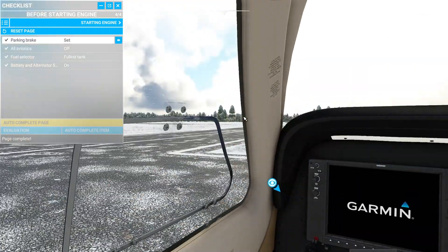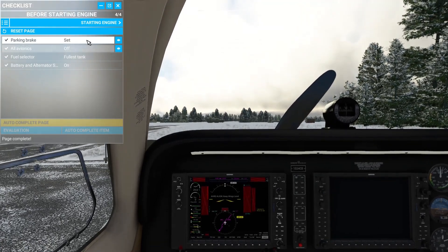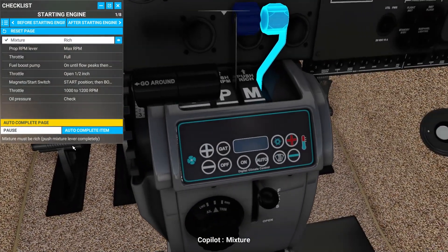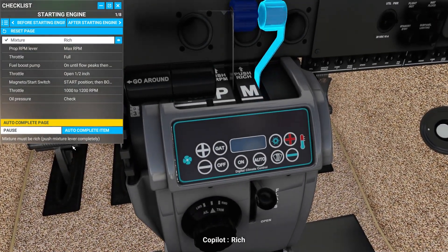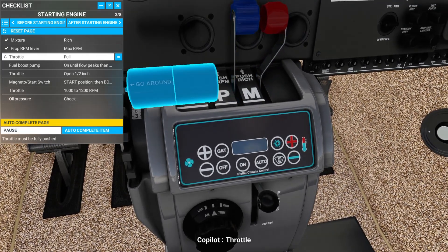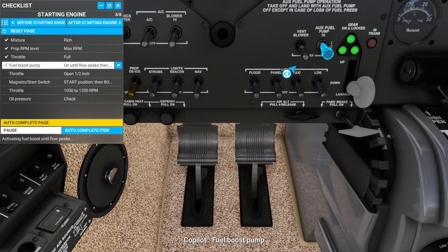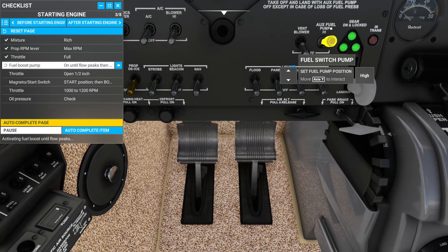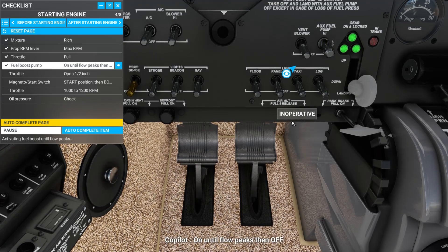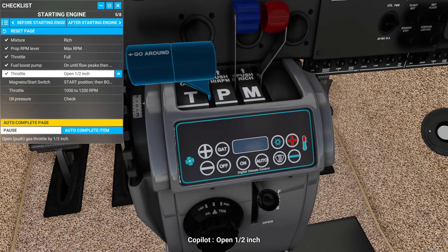On. Alright, I'm going to hit this King Air. Now I've got to start my engine. Let's go over these things, Joe. Mixture: rich. Prop RPM lever: max RPM. Throttle: full. Fuel boost pump: on until flow peaks, then off. Throttle: open half an inch.